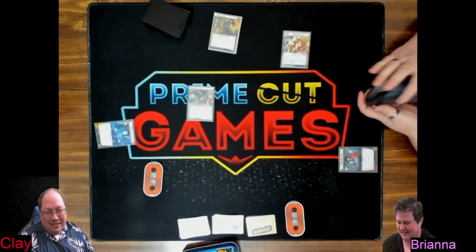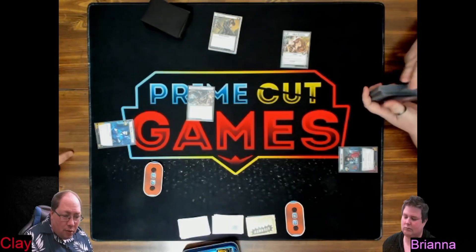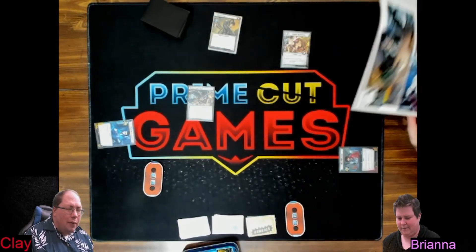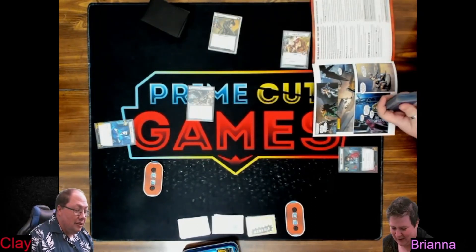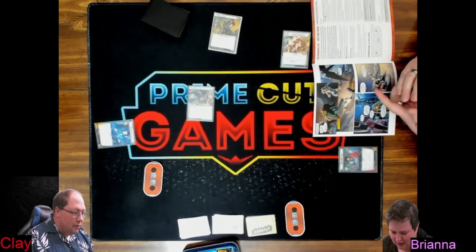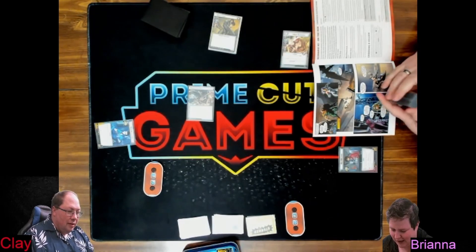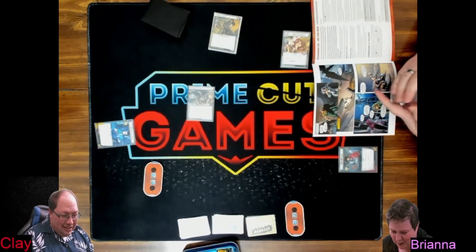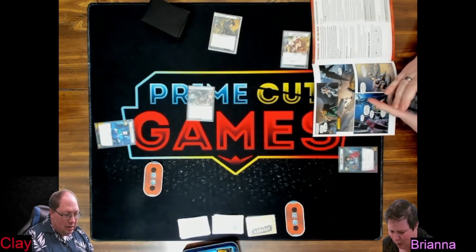We are on the run. From what I gather, we saved the Morlocks and we're on the run with them. The introduction: 'You turned back the Marauders' attack and saved many Morlocks' lives, but in the retreat, the Marauders captured Hope Summers. You pursue the Marauders to an abandoned construction site and crash their attempt to hand Hope over to the Nasty Boys.'